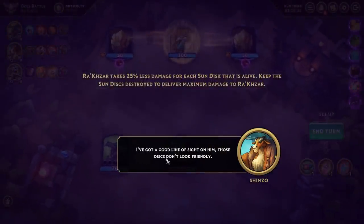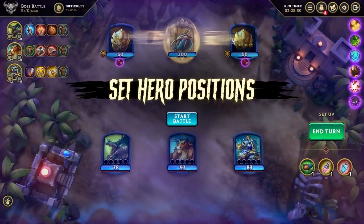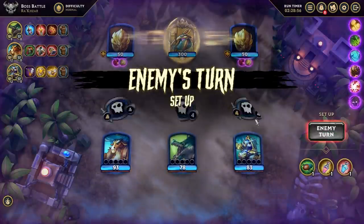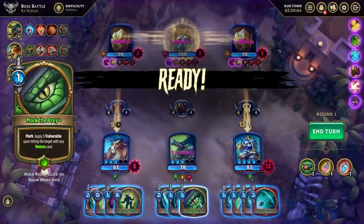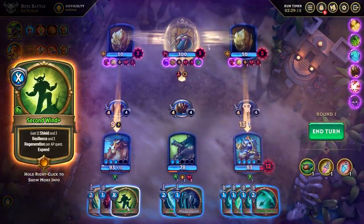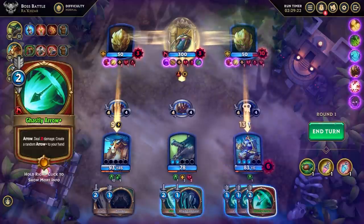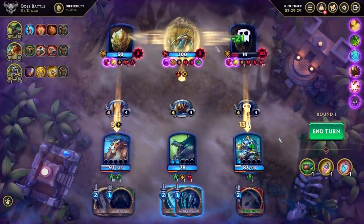Why have you entered my domain? Kneel if you wish to speak to me. Got a good line of sight on them. Those discs don't look friendly. You refuse to kneel before me — I shall make you show the proper respect for the Chosen. Cannot be moved. Let's move Ragnarok to the center, as it is time for Ragnarok to mulch. Mark the Prey — we gotta kill some things. Go for the Viper Shot — spread that poison, leave nothing left.